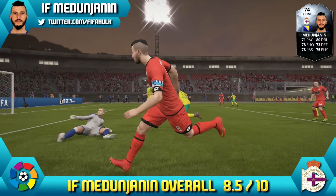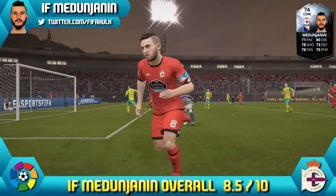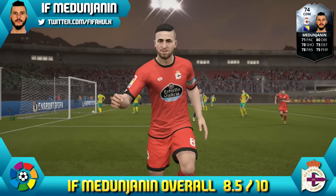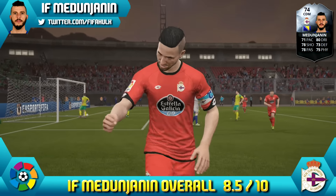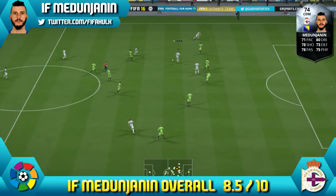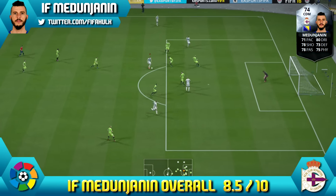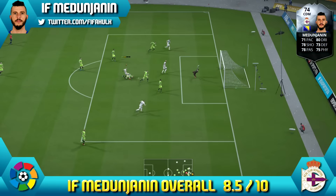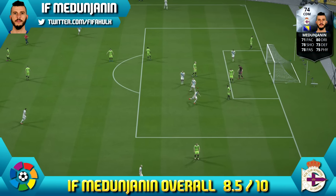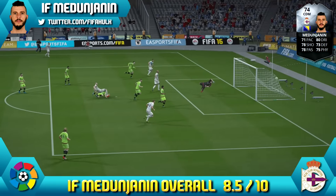Overall we're giving Inform Medunjanin a great 8.5 out of 10. He's a really good silver midfielder with great all-round stats that will put some gold cards to shame. He managed to average a goal every other game from centre mid and has a good creative game as well — a good passer and a contender for the best silver midfielder in FIFA 16, certainly stat-wise. If his agility and balance were slightly higher he would possibly be one of the best silver midfielders in FIFA 16.